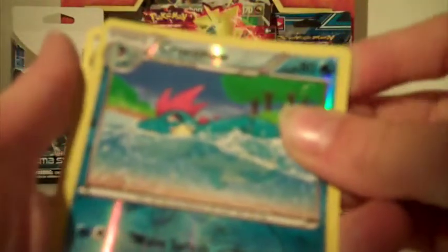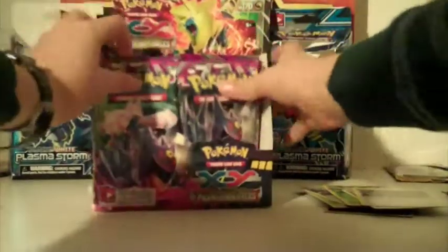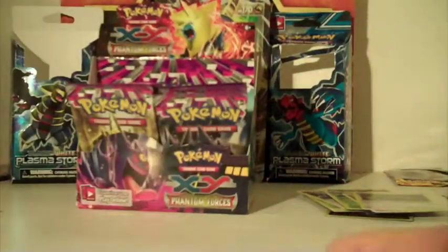I hope you didn't see the code card - I'm going to use it before I upload this. We have Goomy, Krabby, Pumpkaboo, Chansey, Venonat, Lampent, Special Energy, Battle Compressor, reverse holo Croconaw, and the rare is a Diggersby. He looks deadly! We have another Diancie pack - if you get a Diancie from this pack, that's awesome. This Diancie pack is awesome.